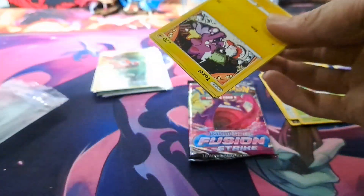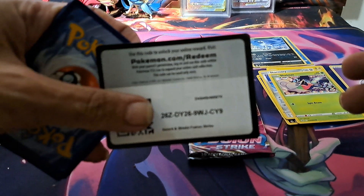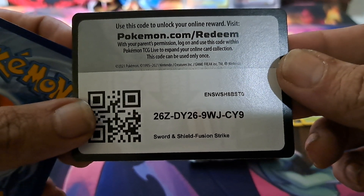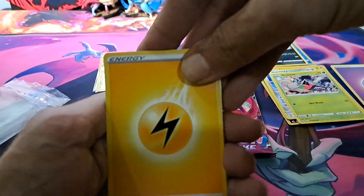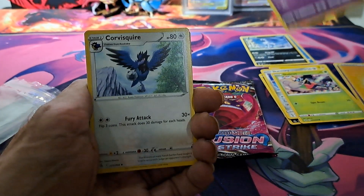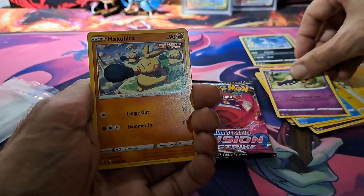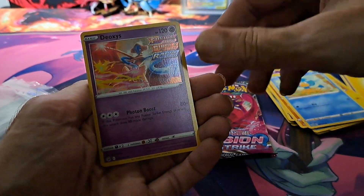Hopefully this one is the lucky pack. There's your code if it will ever focus — there it goes. Hopefully someone gets that. If you get anything good from it, let me know. So we got an Electric Energy, hopefully to shock some good pulls. We got Dread Cloak, Corbis Squire, Shauna, Toxel, Staryu, Mawile, Makuhita, Pampor, Reverse Shroomish, and a Holo Deoxys.